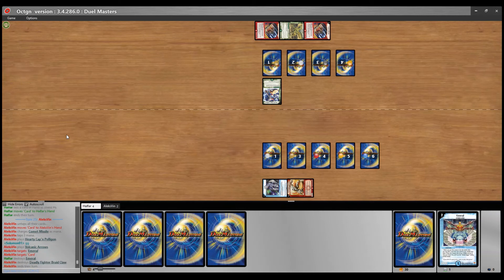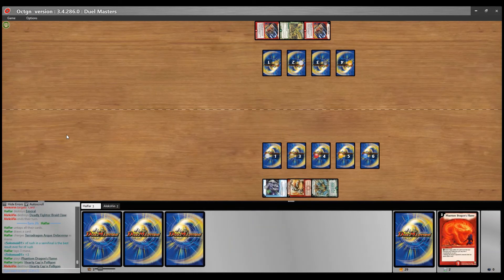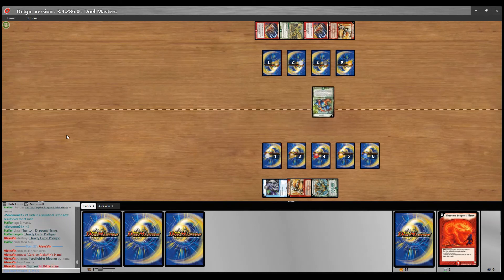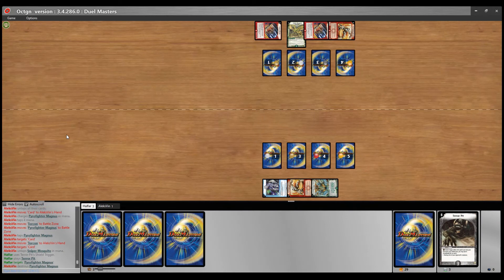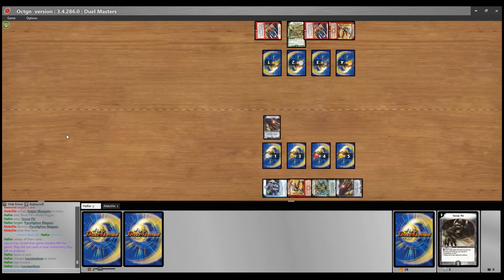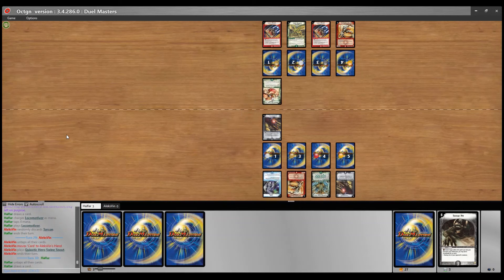Well, maybe if he doesn't have another play, then might as well play the arrows. But I would have liked it if he just held it back for a blocker. What is he doing? Playing with four mana. And the Terra Pit — I don't know why. Yeah, I think he already gave up. Attacking the set shield from Emerald first, and also with the Pyrofeta Magnus charge. I think this game is already over.